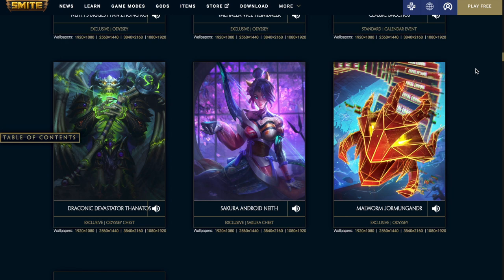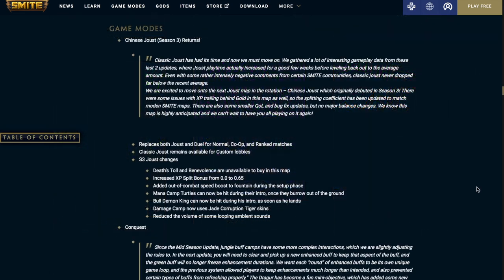The last thing we're covering is the changes to Joust and Conquest. For Joust, the Chinese Joust map — the Season 3 map — is going to return. This is the Joust map I learned Smite on and definitely my favorite of the three. It's going to replace both Joust and Duel for normal and co-op ranked matches, while the classic Joust remains available for custom lobbies. On the Season 3 Joust map, Death's Toll and Benevolence are unavailable to buy, the XP split bonus is increased from 0.0 to 0.65, an out-of-combat boost is added to the fountain during the setup phase, mana camp turtles can now be hit during their intro once they emerge from the ground, the Bull Demon King can be hit during his intro as soon as he lands, the damage camp now uses Jade Corruption Tiger skins, and some looping ambient sounds have been reduced in volume.